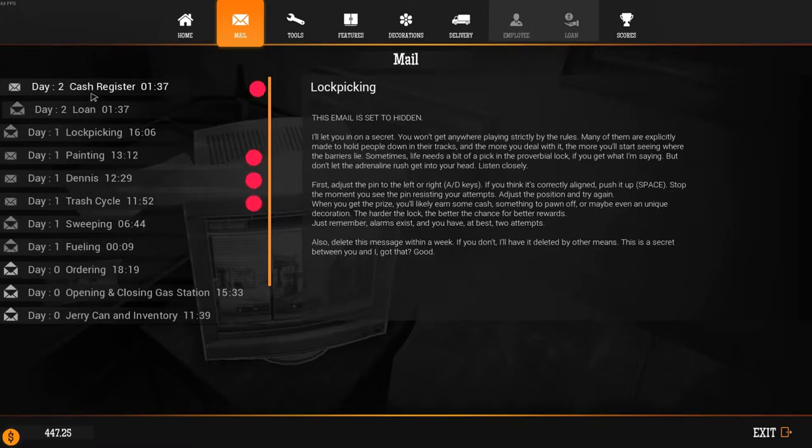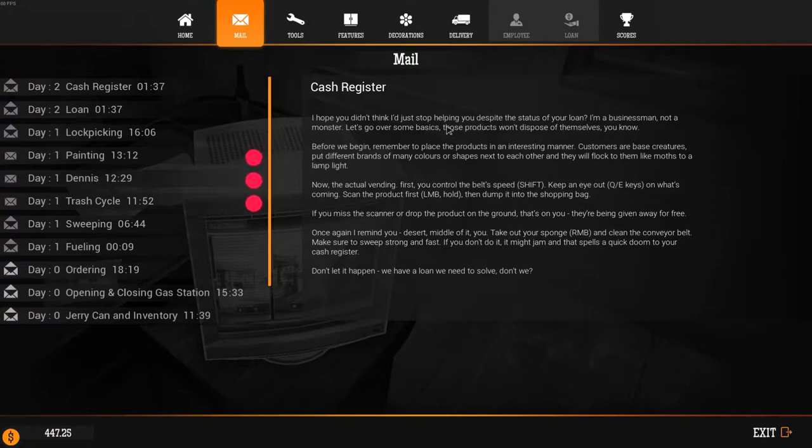Let's check the email — loan. Hello nephew, for the formal tally: Rudy, fuel purchases, garbage disposal, paint, shipment delivery. In summary we're looking at around $3,200 of payments still pending. I so dislike unresolved loans, so I implore you to make haste and get the matter resolved as fast as humanly possible. Cheers. Well, okay — thanks a lot there, uncle. We have a loan we need to solve.